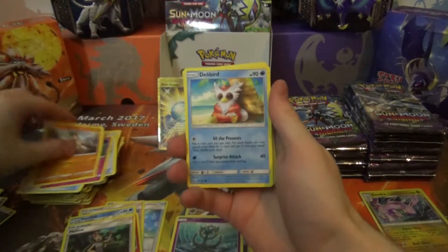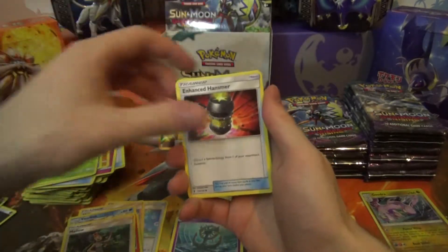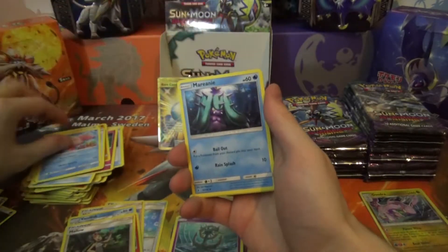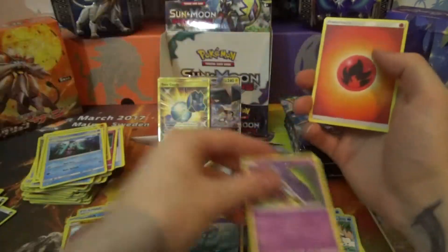Pack ten: Mudbray, Dewpider, Wishiwashi, Jangmo-o, Wimpod, Enhanced Hammer, Alomomola, Mareanie, Reverse Rugroth, and Oricorio Regular Rare.